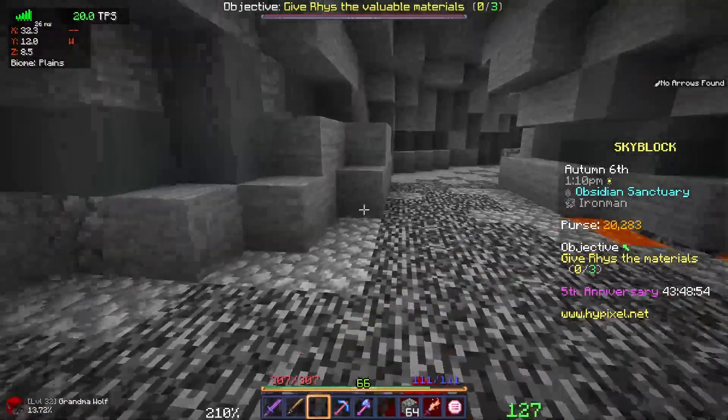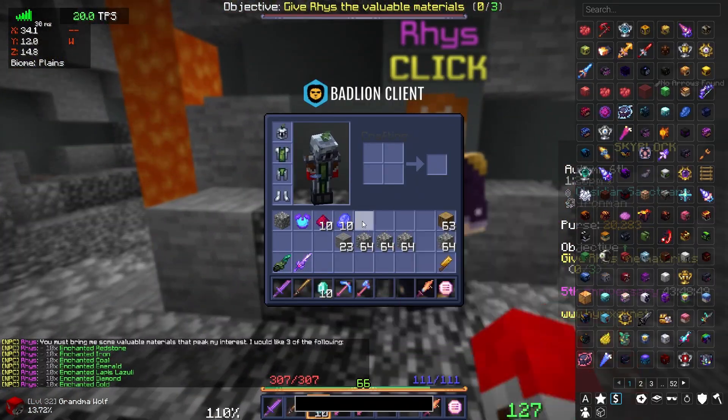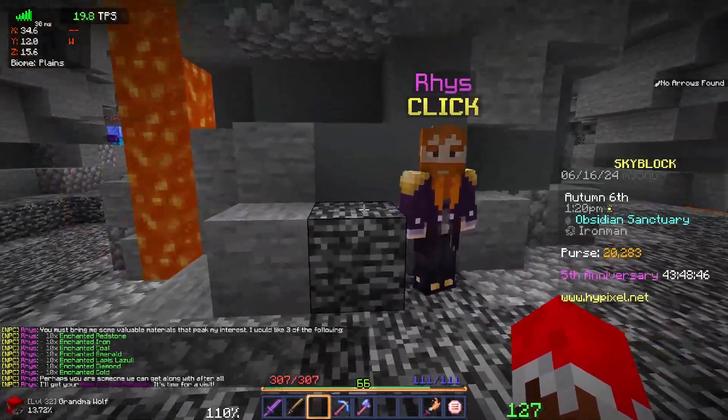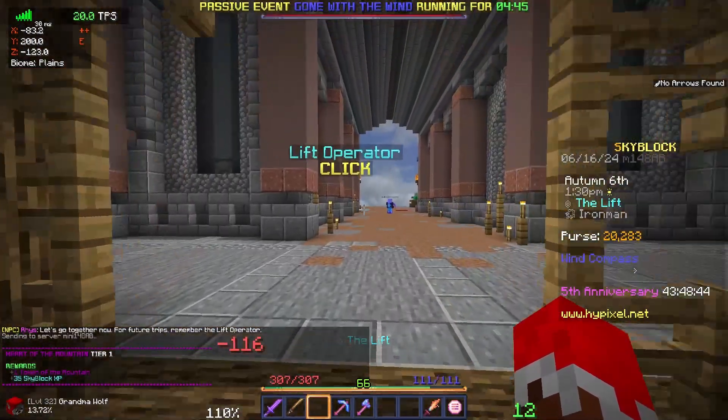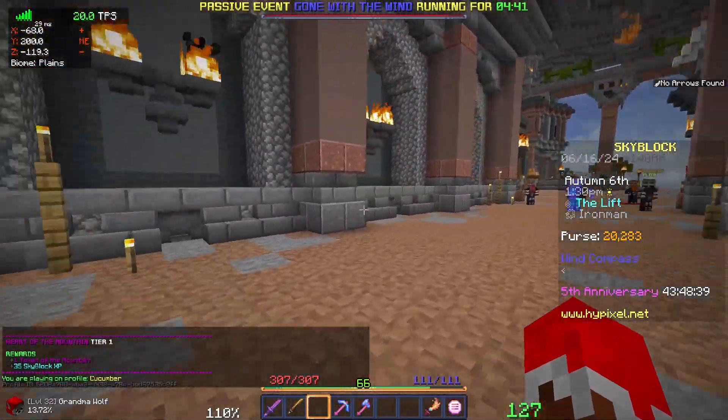I got all the way up to mining level 12. Now I can talk to Ries, and I can give him 3 of any of the 10 ores — so I give him 3. Now he can give us Heart of the Mountain Tier 1, and we can move over into the Dwarven Mines.